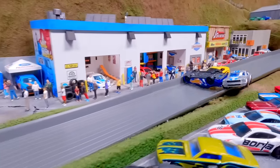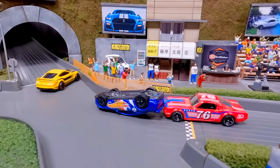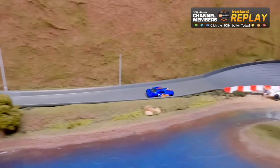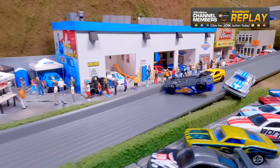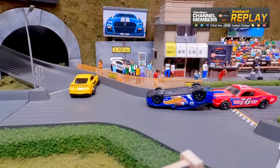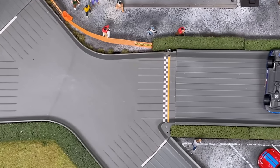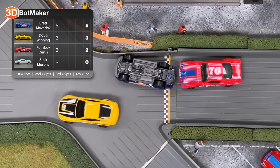Brett Maverick in the blue car pulling ahead, some contact around turn two, Brett Maverick stretching that lead — coming around the final corner — oh no! Total pandemonium, mustang mayhem! Brett Maverick finishes upside down, Slick Murphy fell off the track and hit spectator cars. A wild first race. Looking at the replay: Brett Maverick coming around that last corner — a classic mustang tuck and roll. Slick Murphy hits the back end of Brett Maverick. Going to the overhead cam — Brett Maverick wins on his roof! A roof slide across the finish line for the win.